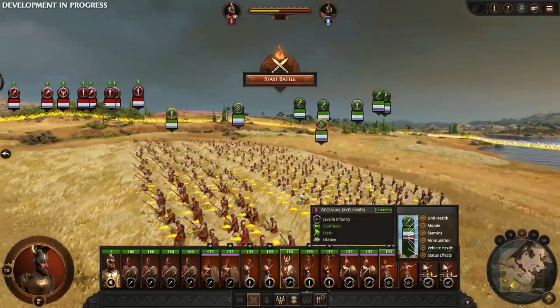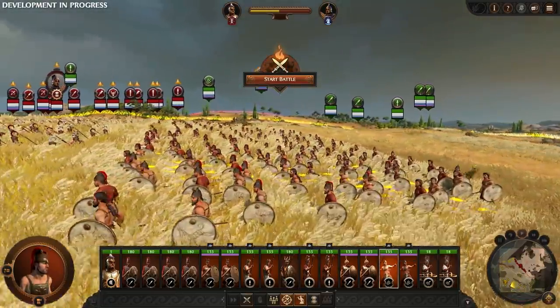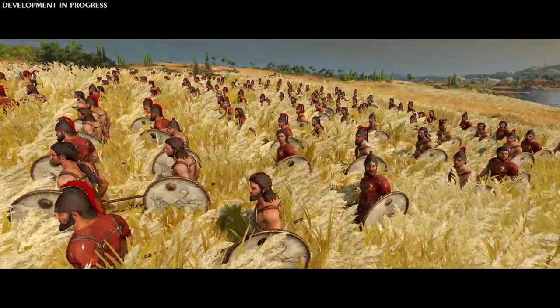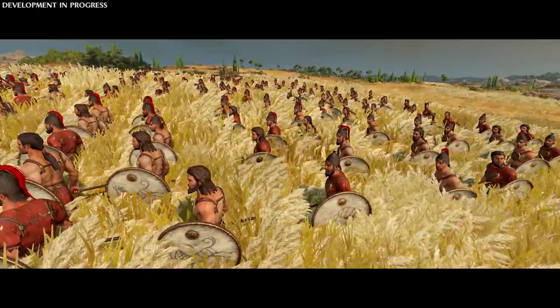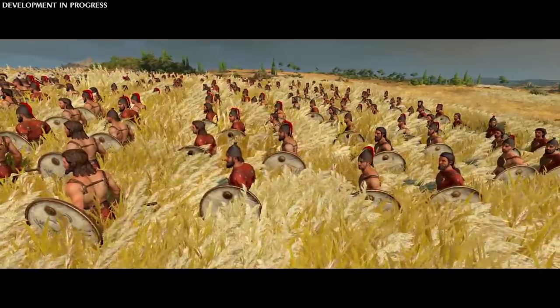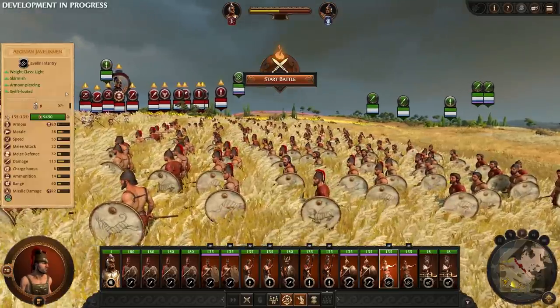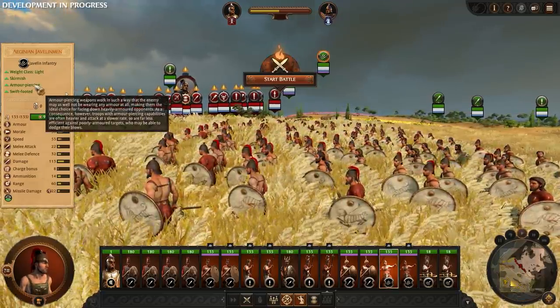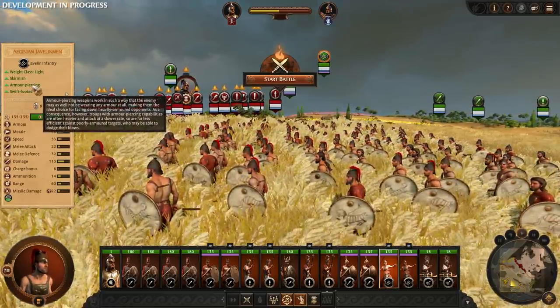One of the advantages of light units is their ability to hide within Long Grass, a new terrain type within Troy. Long Grass enables light units to remain hidden from view, enabling you, the player, to use the map in a greater tactical way than ever. We have chosen to hide our Aginian javelinmen so that they can use their speed plus armor-piercing javelins to flank and destroy some of Hector's greatest warriors.